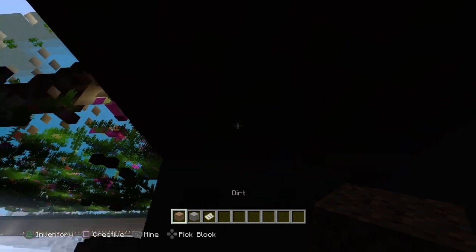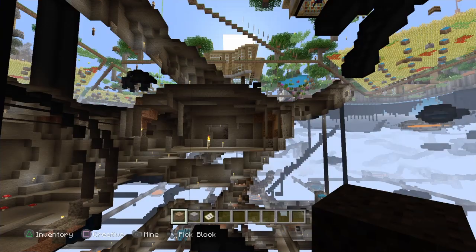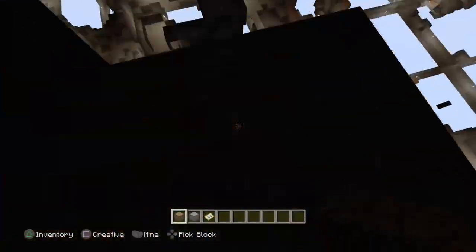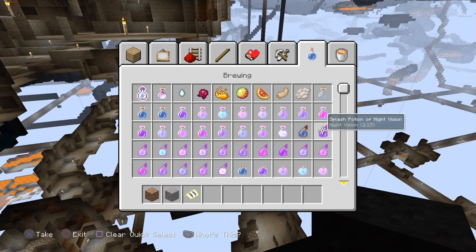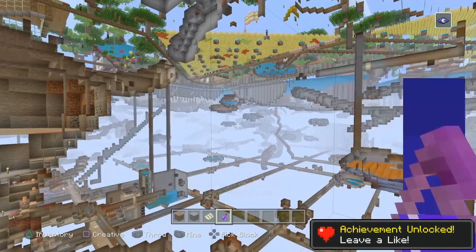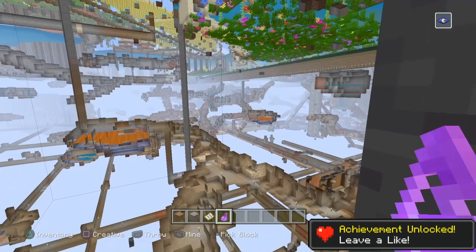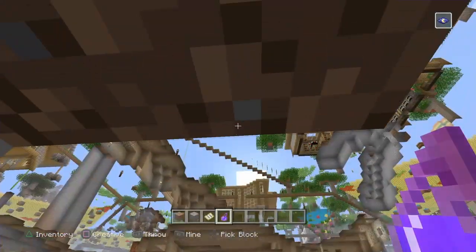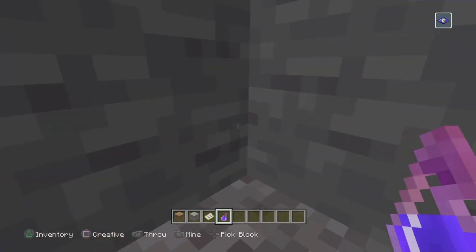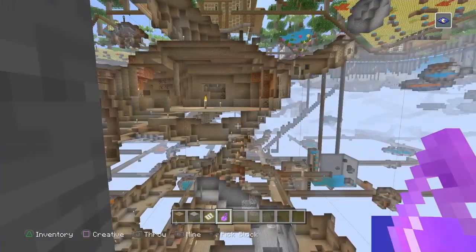Then what you can do right away is put some blocks above you. As you can see right here, if we look to the east you can see perfectly fine, and if we look to the south as well we can see perfectly fine. This glitch is phenomenal because you can move around. A night vision potion does help enhance the distance you can see, but it's phenomenally easy regardless — it's incredible.